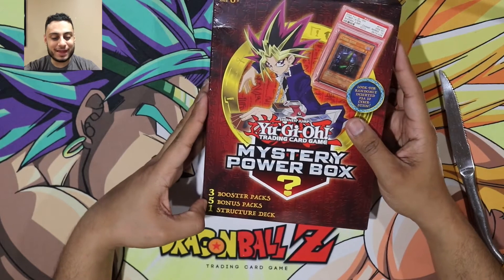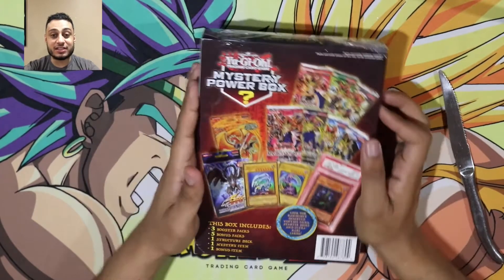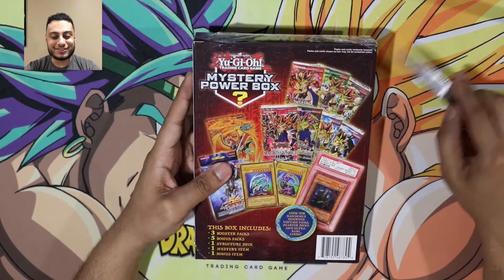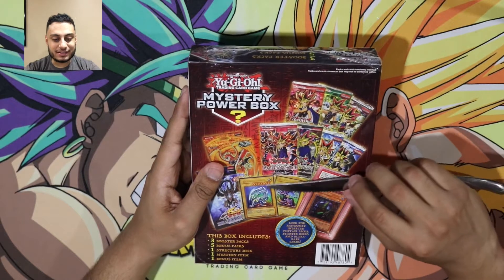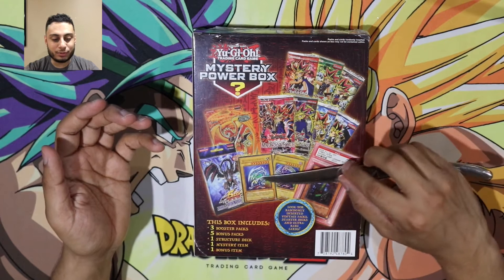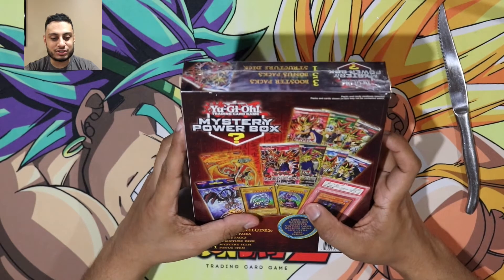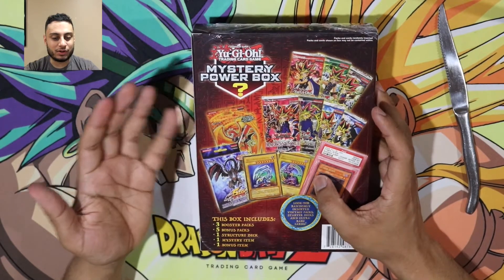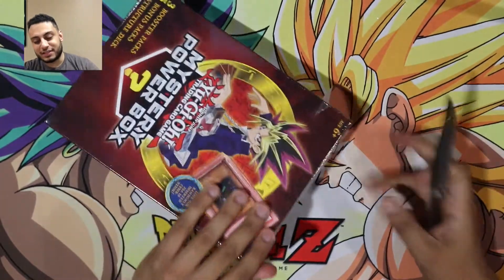This one has 3 booster packs, 5 bonus packs, and a structure deck. Looking at the advertising — I've seen other videos of people opening this but none of these advertised packs are actually in here, so that's kind of misleading. The back says you can get Dark Magician and Blue Eyes, but they're both in different languages — pretty sure it's Portuguese. It also says Zombie World and stuff like that, but I haven't seen anybody pull those. Let's go ahead and open this up.